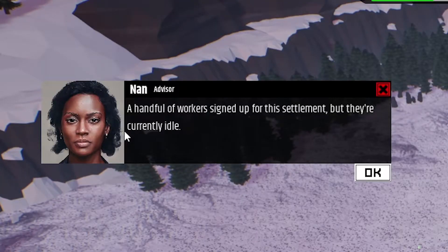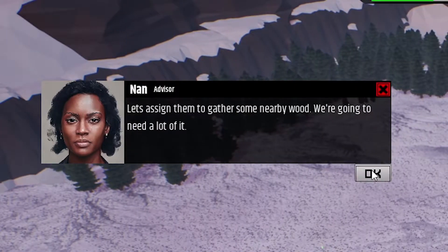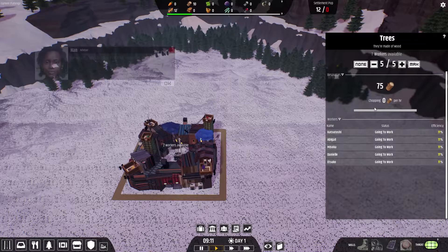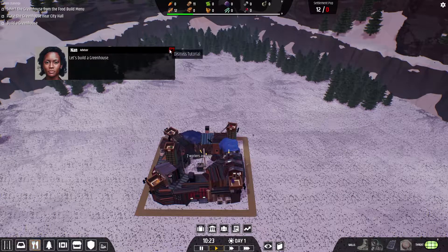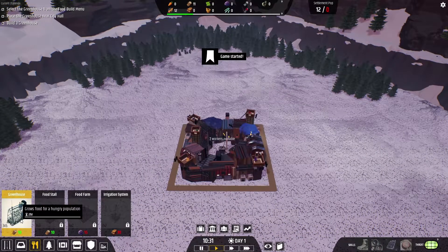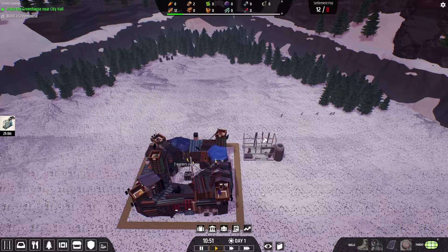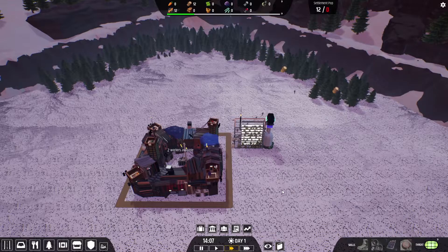A handful of workers signed up for the settlement, but they are currently idle. Let's assign them to the woods nearby — we're going to need a lot of it. We click the tree and max them out and all the workers get assigned. We're going to go hungry and have mouths to feed, so let's give our idle workers the build job. She wants us to build a greenhouse. We come to the food, choose a greenhouse, and there's our greenhouse. Greenhouse is constructed — we have to assign workers here. Gonna assign all three of these guys.